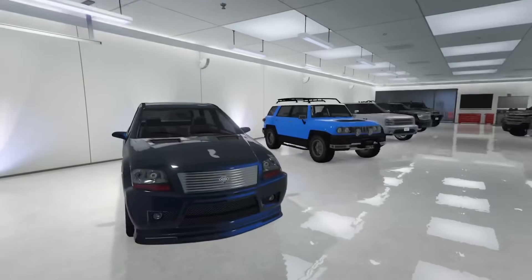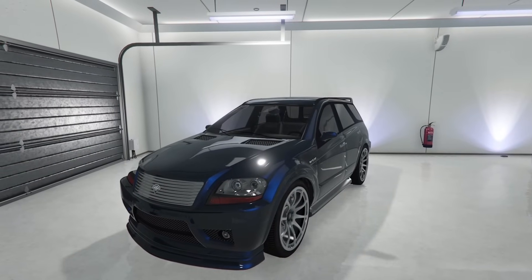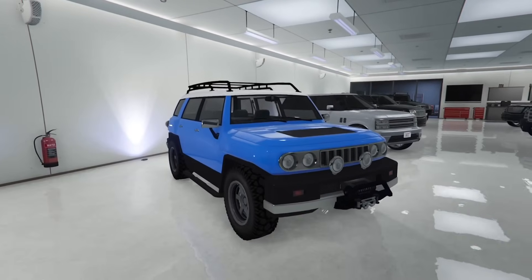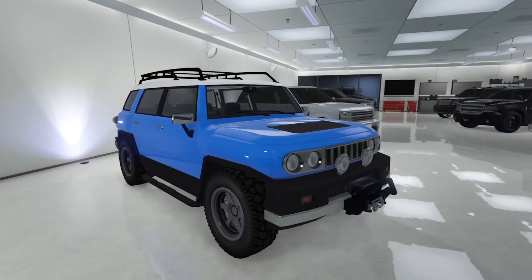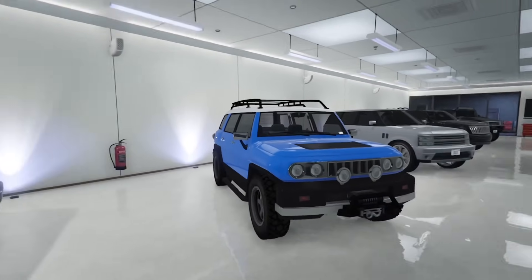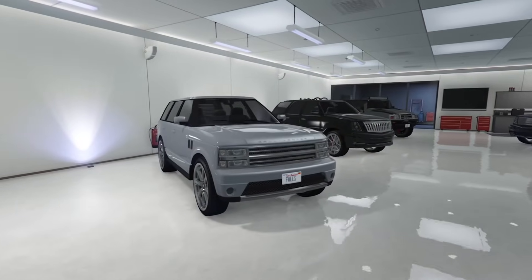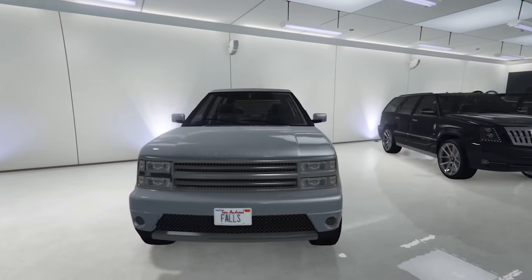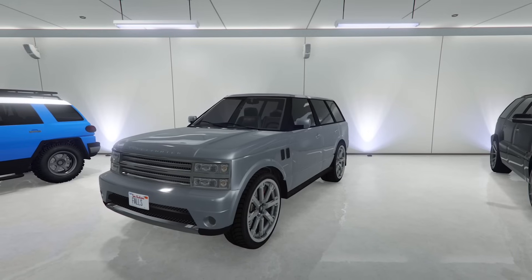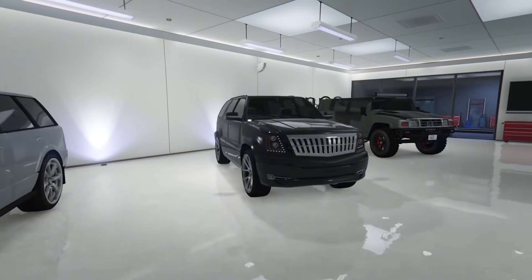Moving on to my OG SUV garage. Starting with the Serrano — pretty decent OG SUV, nothing too special, but it is pretty quick which is a bonus. Moving on to the BJ — cool-looking off-roader but doesn't perform that well on the trail, although it looks great. Moving on to the original Baller — very nice, I actually like this generation of Range Rover. I'd highly recommend it for an OG SUV garage. Moving on to Cavalcade number one — pretty standard Cadillac Escalade, not very fast or good at anything, but it does have LED headlights.